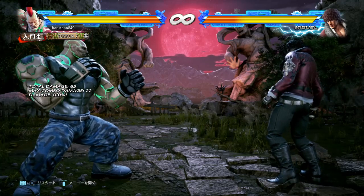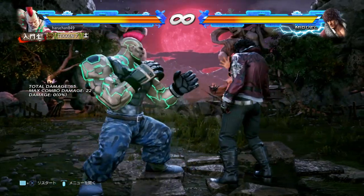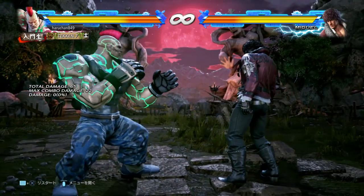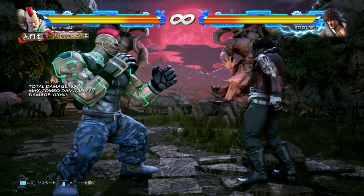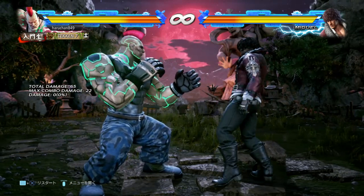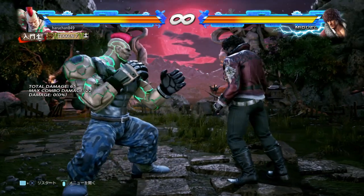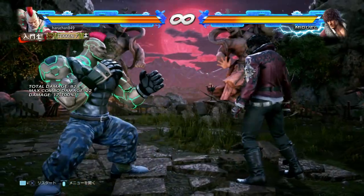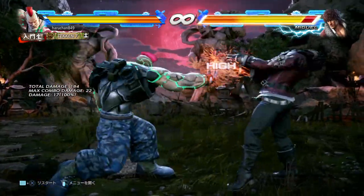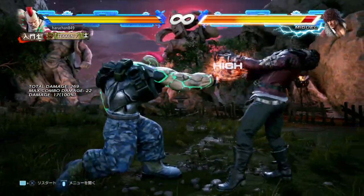Let me give you a starter kit for punishment. For 10 frames, unlike any other character in the game, you don't actually have a 10 frame jab string for your block punisher - I think this is exclusive to Jack. But you do have a 10 frame block punisher in the shape of 4-2. This only does 17 damage, but in return it has some of the best range ever - it might be the longest range 10 frame block punisher in the game. Absolutely massive and really, really good.